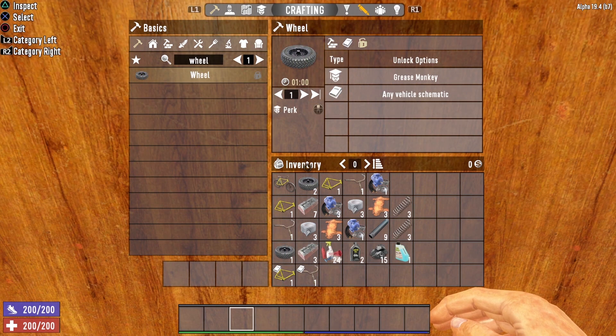One more item you will need in order to craft your bicycle is wheels. You are going to need 2 wheels in order to craft up the bicycle. In order to unlock wheel crafting, you need to either put a point into Grease Monkey...